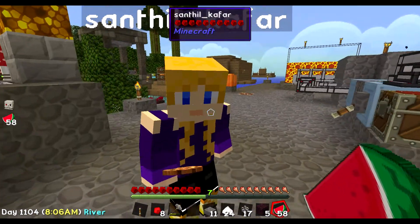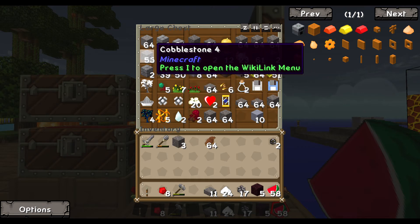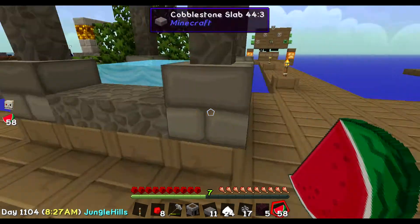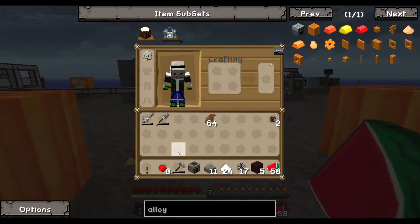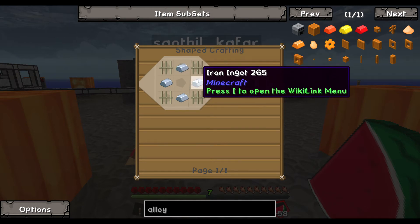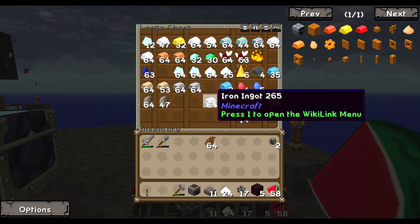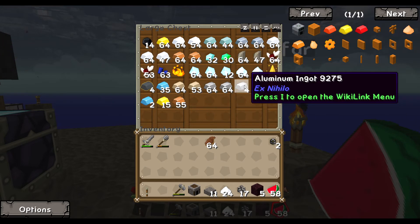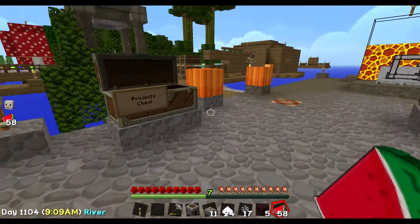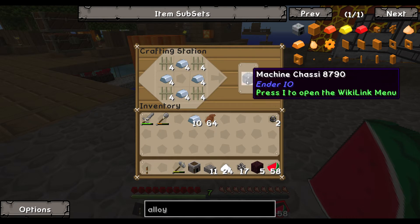I'm going to make a furnace. Zante will make two basic capacitors if I give back the redstone — there you go. I'll go for the machine chassis: I need four iron and iron balls for that. That's fine, we've got lots of iron. The basic capacitors are in there — you're making the machine chassis and you've made the furnace, so you've got everything.